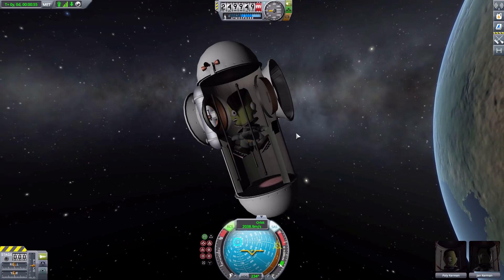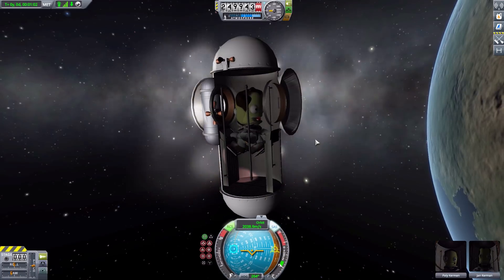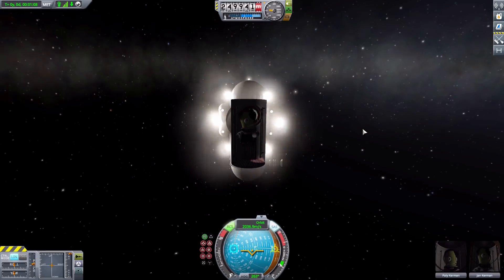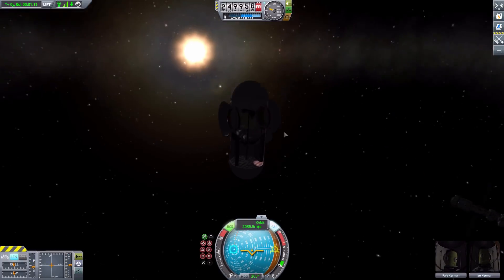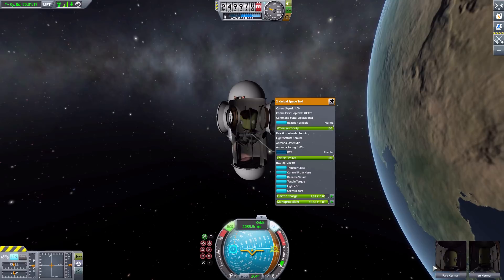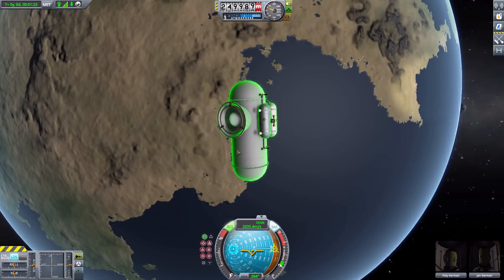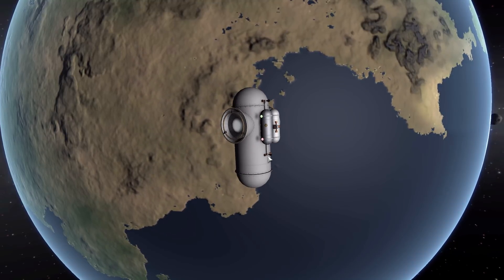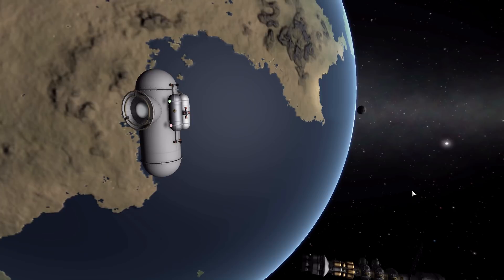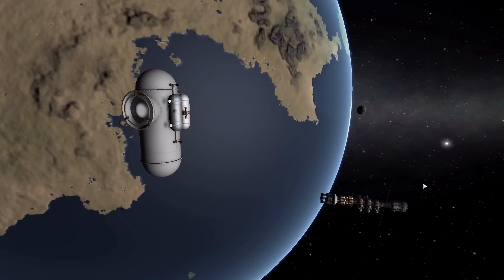If you go into the EVA view, all looks perfectly fine and normal, and I actually really like that view for piloting with RCS. The exterior view is a little bit awkward, but we do have full control of the RCS engines. We can even switch over to the docking node and start making our way back to the ship. We do have the docking node to dock with, though I'm not going to demonstrate that because I'm awful at docking — I'm just so slow.